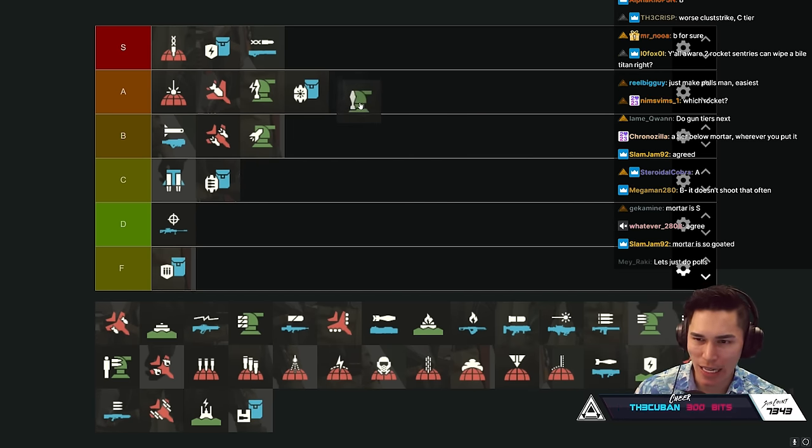Orbital Walking Barrage - mid B tier because you actually know where the barrage is going to go, it walks forward. It's really good with the less damage fall-off upgrade. Haven't had much success with it personally, so last on B tier or high C tier. Better than the Jump Pack at least.